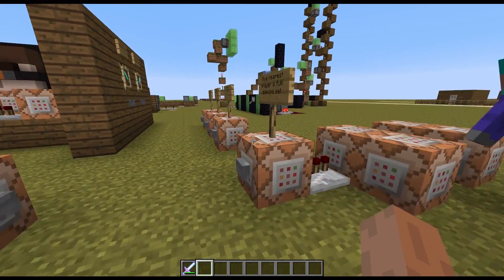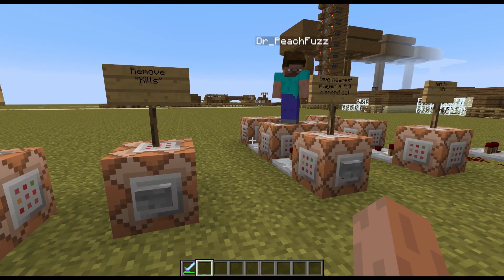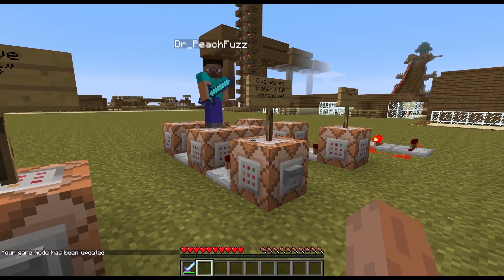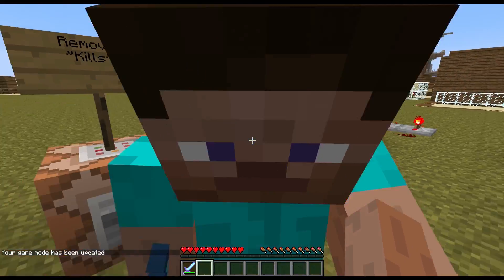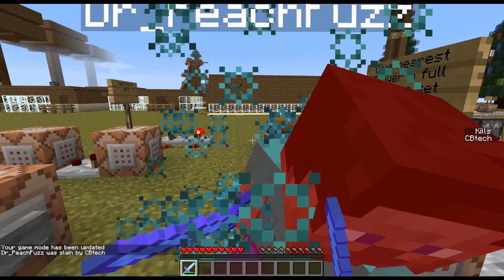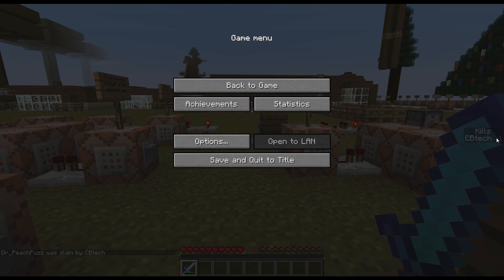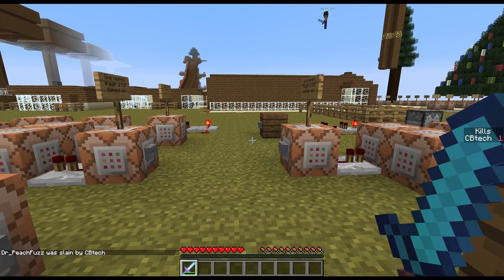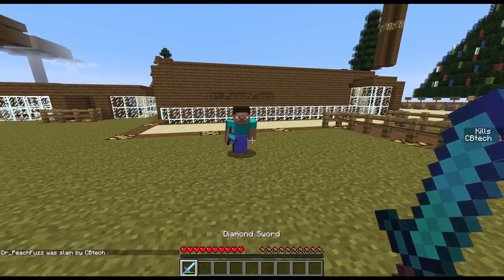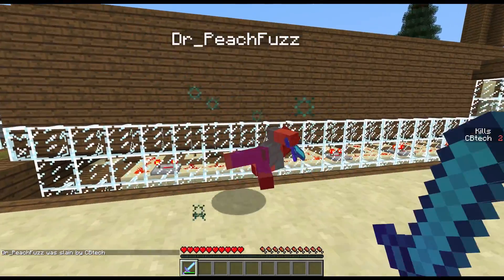I have my friend here to demonstrate this. I need to go into survival. I'm going to kill him once and you'll see the score go up 1 for me on the side. You can see on the side here it says CB Tech kills 1. Let me kill him again just to show you how it increases. So 2.